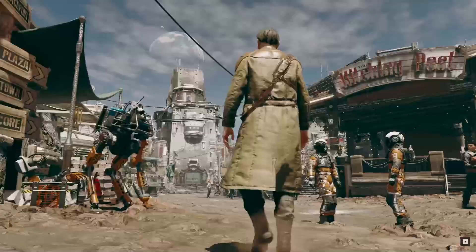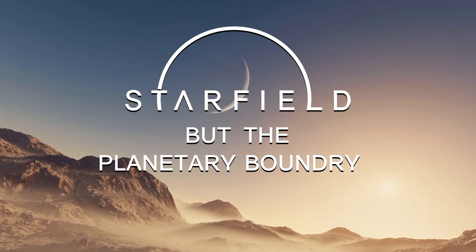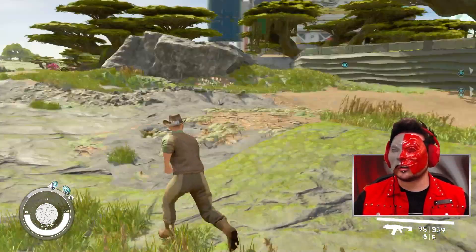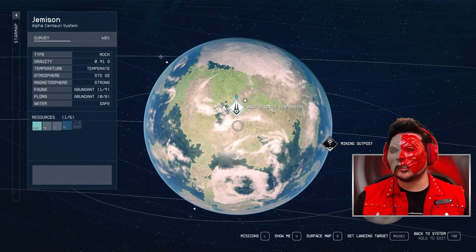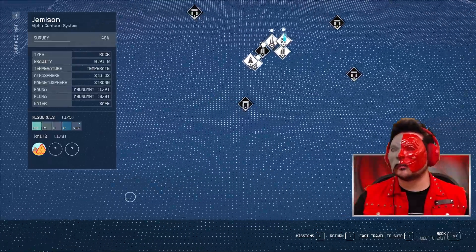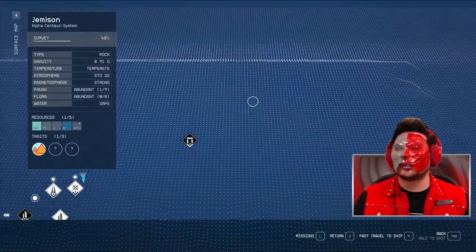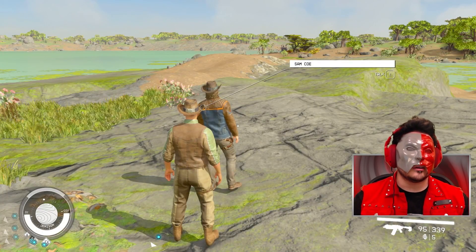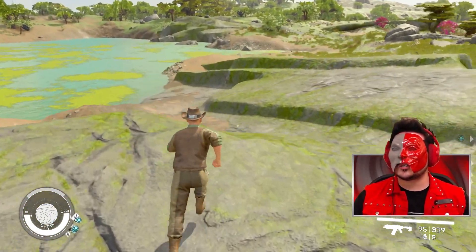Today we're going on an adventure to belly slide beyond the border on some of these planets with the planetary boundary remover mod. You can pretty much explore anywhere on the map. How it works is as soon as you land on a planet it spawns these little tiles, puts you in a vicinity, and you can explore and run around to your heart's content. But we have a limit — we can't scan the whole entire planet. This mod lets you surpass that boundary.